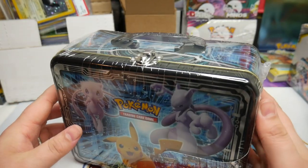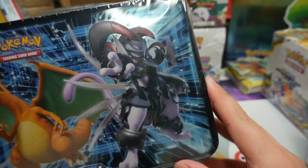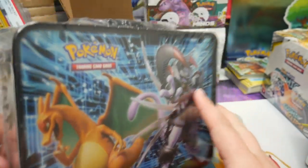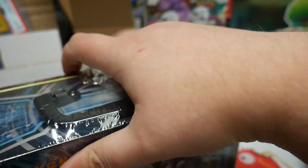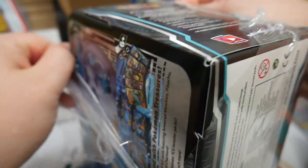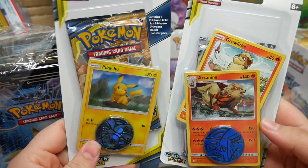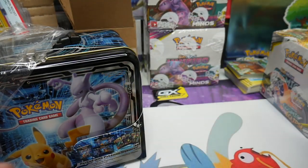It has Mewtwo on it, so of course I had to pick it up. This also, I believe, has the Armored Mewtwo promo in it, so very exciting. A card that I have from Japan — I ordered a few of them — but getting it in English, I'm looking forward to seeing what it looks like, because it's actually not advertised on the front of the package. I also got a couple of Cosmic Eclipse blister packs, just to open up a couple packs of that set.